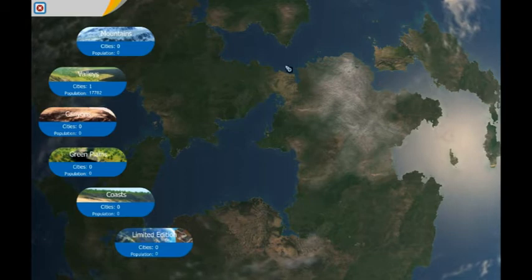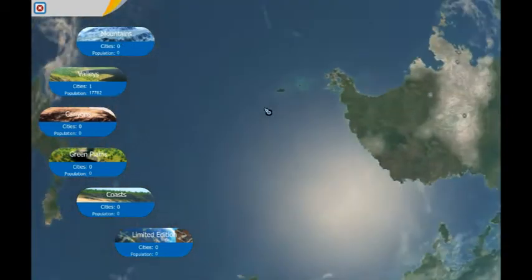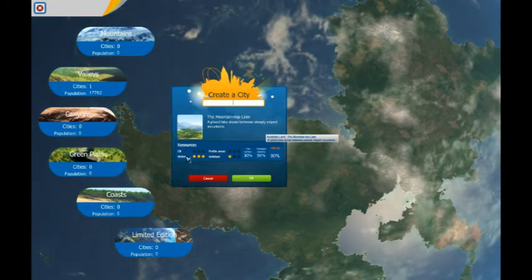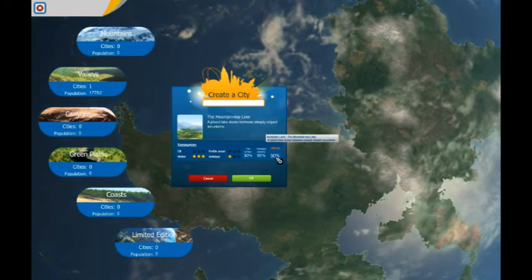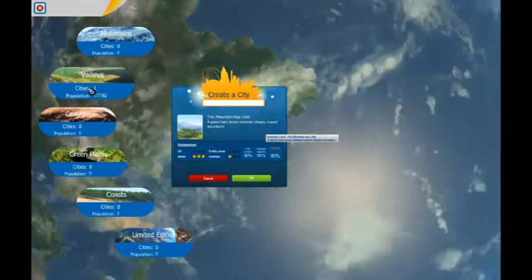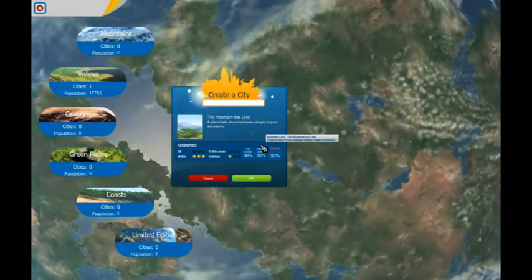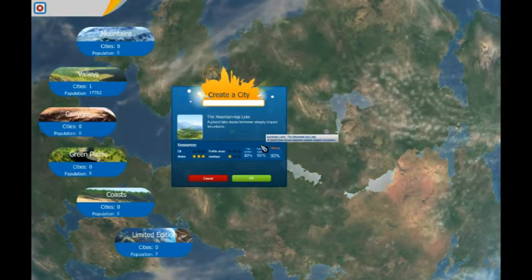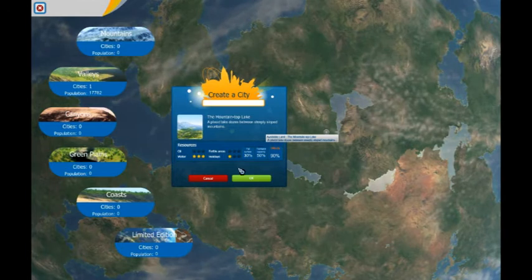Mountains, valleys, canyons, coasts — you can read. Each one has its own benefits and problems. Mountains are decent for holidays but are full of water and really hard because of steep slopes and places where it's hard to build. Valleys are very fertile, usually a mix between some of the others, with multiple things you can get.